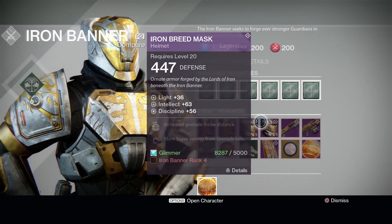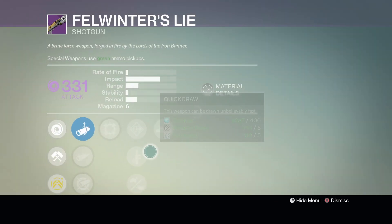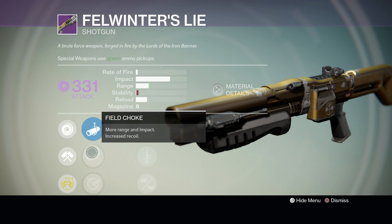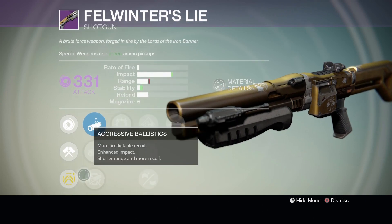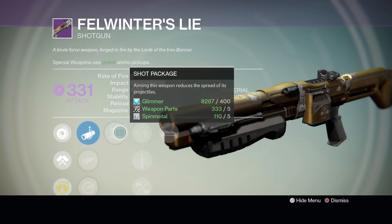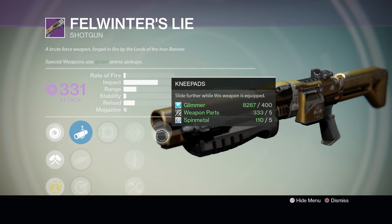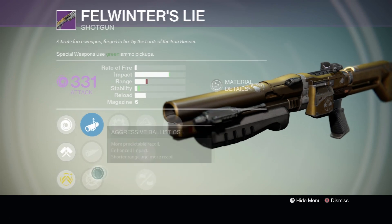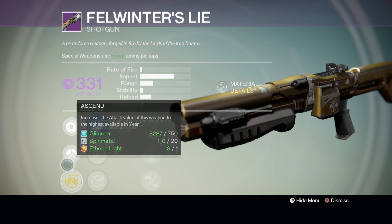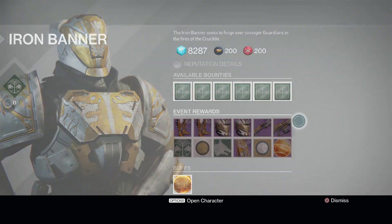My favorite item he's selling is the Felwinter's Lie — it needs better rolls though. It has Linear Compensator, Field Choke which is what you want, Aggressive Ballistics, and Shot Package which you definitely want. It has Injection Mold, which you definitely want to reroll. The Knee Pads perk would be great on this — you'd want to reroll and then ascend it.